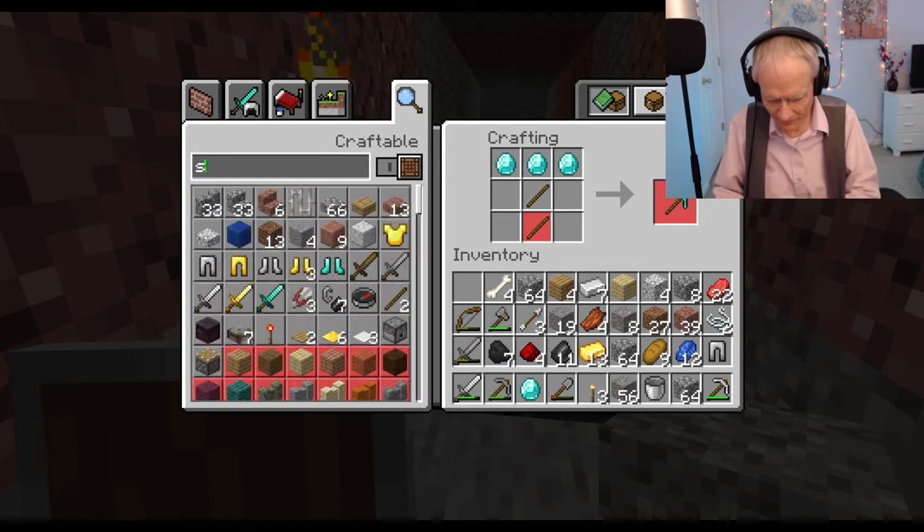I need to jettison something else. What else can I get rid of? This rotten flesh — there. Let's get rid of this stuff over here. Got a little corner — I hope it'll stay there and not pop out again. Plenty of cobblestone. Okay, my diamond pickaxe.